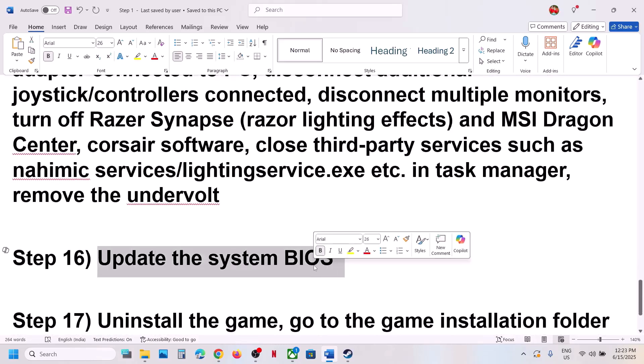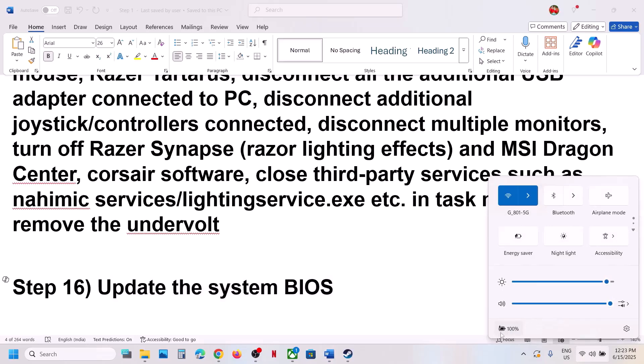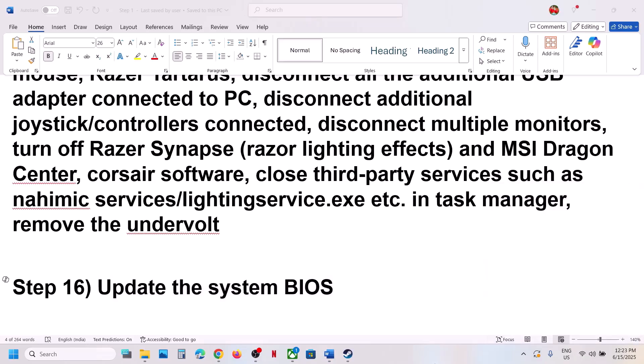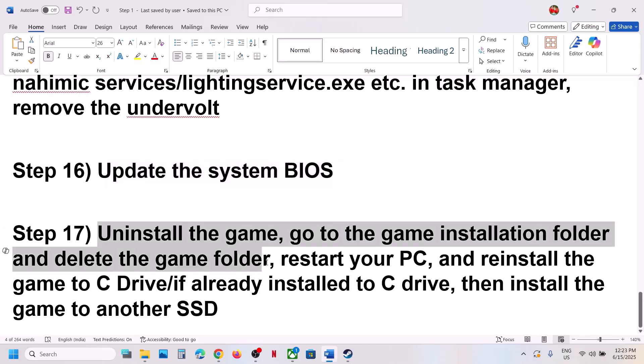The next step is to update the BIOS. Go to your system manufacturer's website — Dell, Lenovo, etc. — select your model number, find the latest BIOS, install it, restart your computer, and check. For laptops, make sure the battery is above 10% and the AC adapter is connected during the BIOS update. Do not unplug the power cable while updating. After the BIOS update, log in and launch the game.